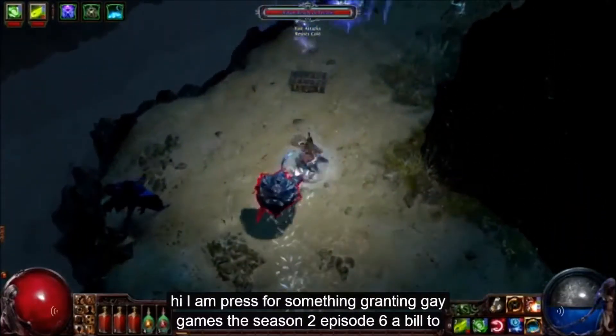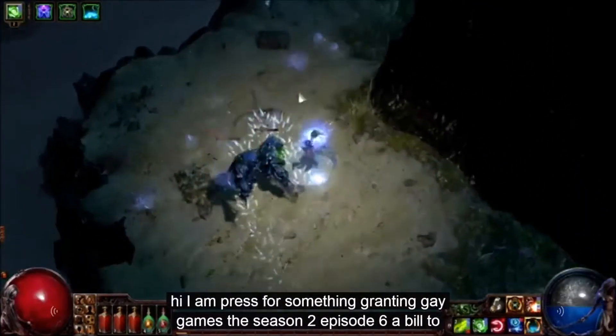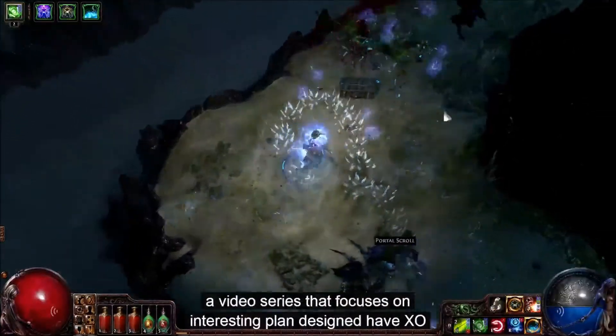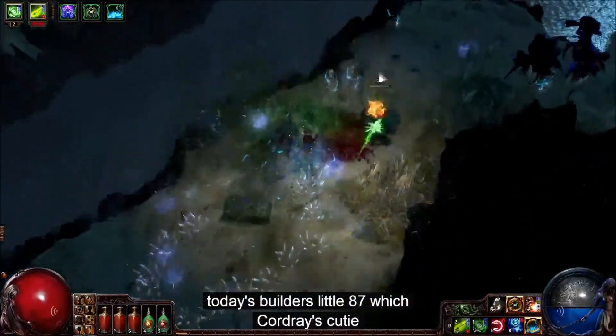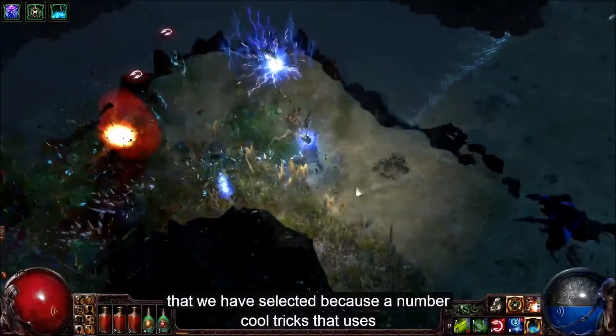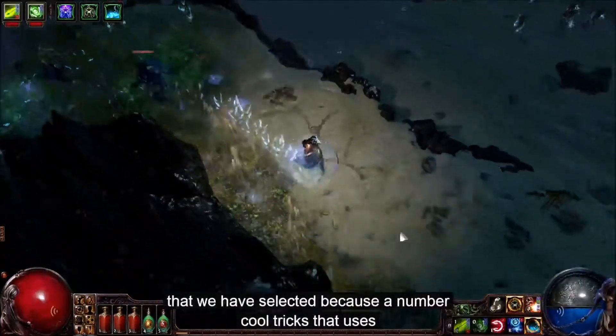Hey, I'm Chris Wilson from Grinding Gear Games. This is Season 2 Episode 6 of Build of the Week, a video series that focuses on interesting player-designed Path of Exile character builds. Today's build is a level 87 witch called Ray's QT, selected because of a number of cool tricks that it uses.